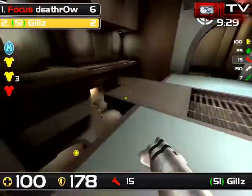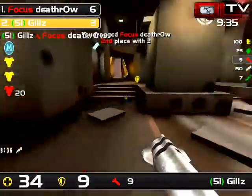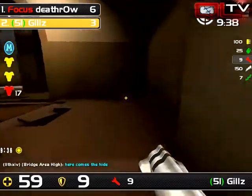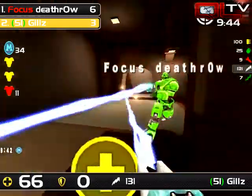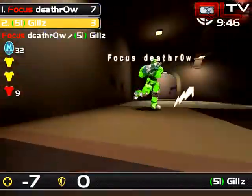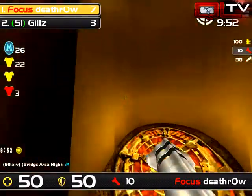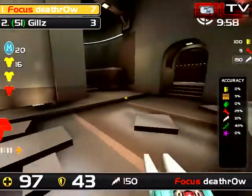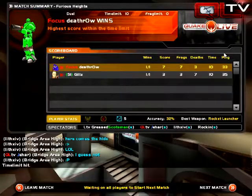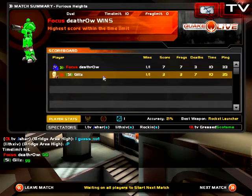Gills just chasing right into the LG — and quite frankly, Death Row's LG is a bit lackluster tonight. He really does rely on the rail and rocket combos, though ztn can be an LG-friendly map. Gills almost killing Death Row there despite Death Row getting the initial tag with the LG. Seven to three is going to be the final score — 42% rail for Death Row, 31% LG, 29% rockets.